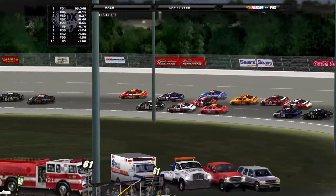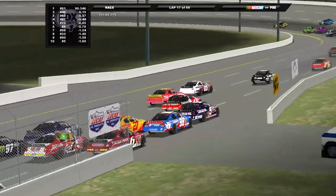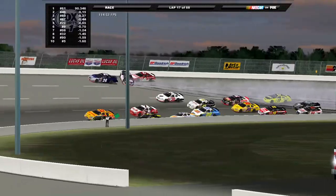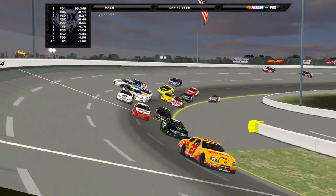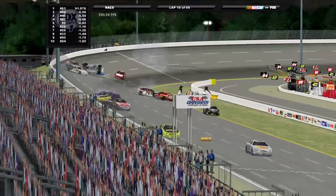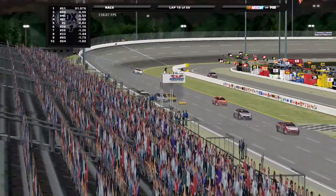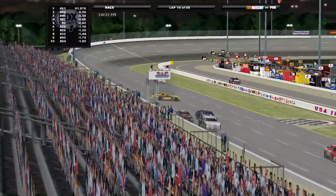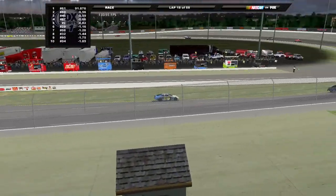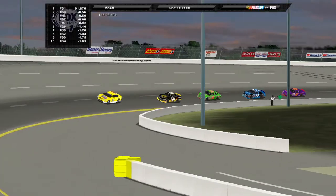Already three wide again — Aaron Crocker on the outside. Bobby Gerhardt now involved, more three wide, and around goes the 26 and the five, collecting Dexter Bean. More wrecking — a hard hit for Kevin Hamlin, he's in the catch fence, he's flipping, another car is upside down on the front straightaway. Ken Weaver barrel rolling down the front stretch here at USA International. We had three separate wrecks in the span of 10 seconds, and they got more and more brutal as time went on.